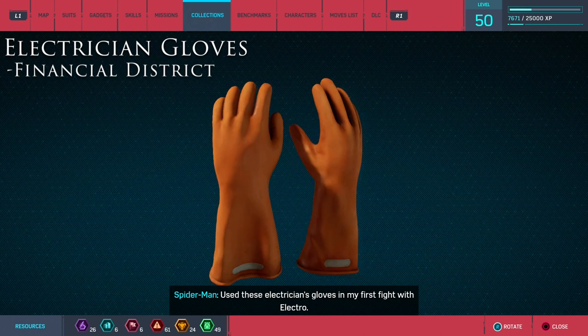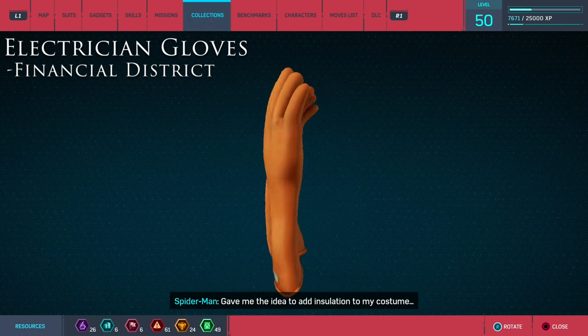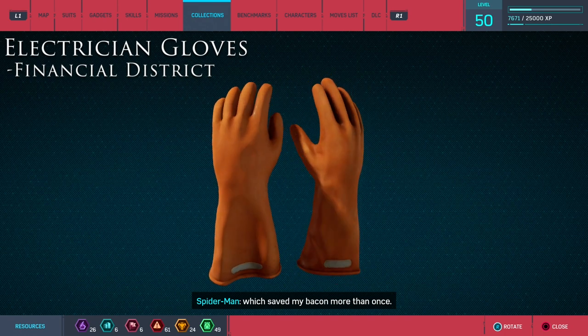Used these electrician's gloves in my first fight with Electro. Gave me the idea to add insulation to my costume, which saved my bacon more than once.